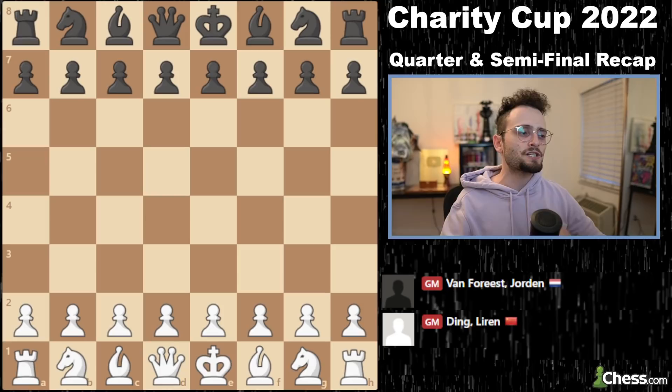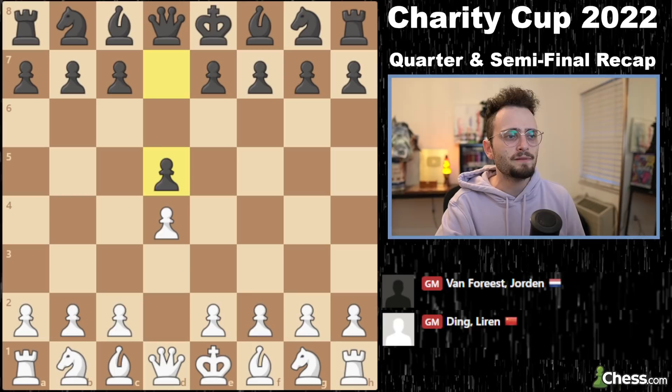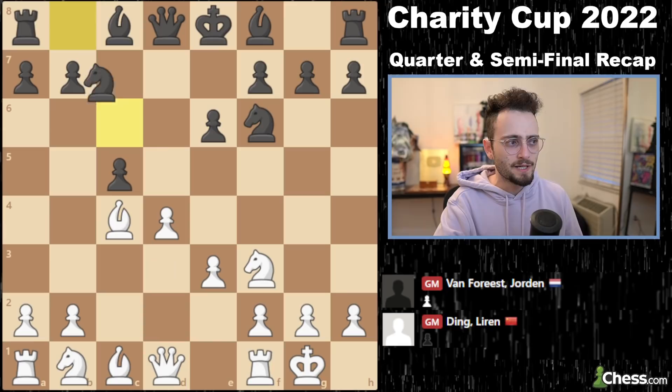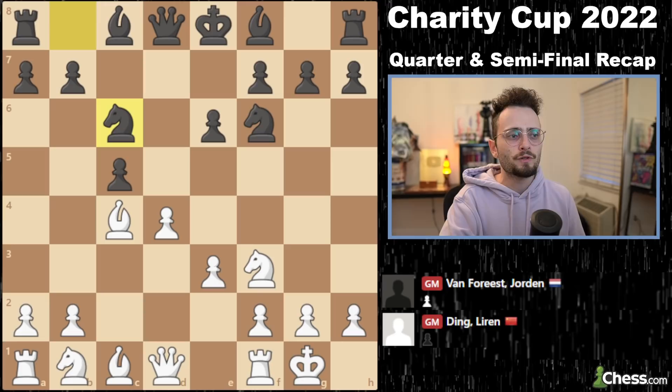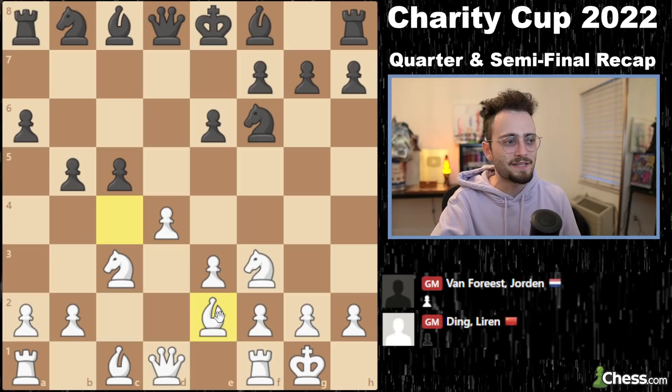The final quarterfinal matchup is between Ding Liren and Jordan van Forrest. Jordan is the third-place finisher; Ding Liren is the sixth-place finisher, and Ding is a slight favorite in the rapid. But anything is possible. Jordan goes for a Queen's Gambit Accepted, a classical main line that has been played many times. But Jordan doesn't play a6 — a6 is very common to play b5. Jordan goes for this line and then plays the move a6, but there are differences here.